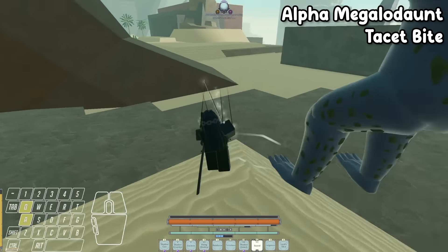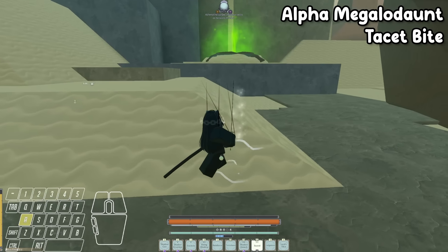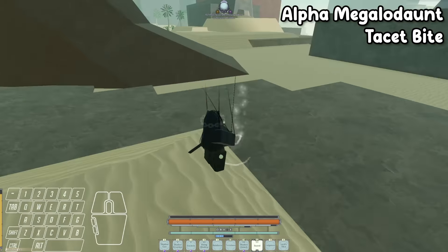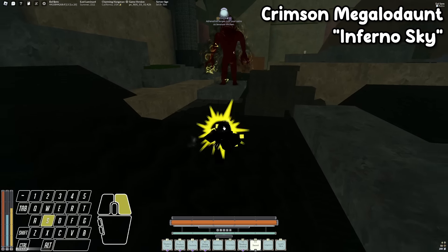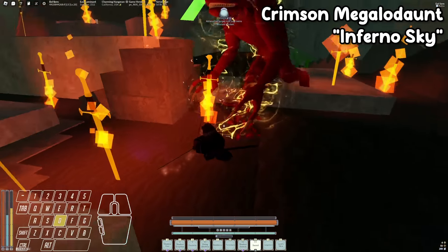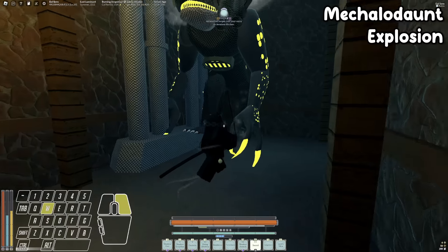The alpha's second move is a dropkick — honestly I don't think I've ever seen it used on me, it's super rare, don't worry about it. The Crimson Megalodaunt is the same as the alpha, so it has the Toss Bite and other moves, but also gains a new move we'll call Inferno Sky — it's not a big threat, it rarely even uses it anyway. The Mechasharko is the exact same as the normal Sharko with a few extra moves: an explosion combo move — after you hear that noise fully play out, then you roll.